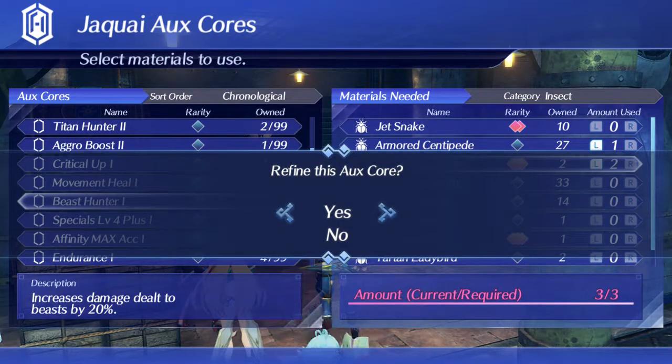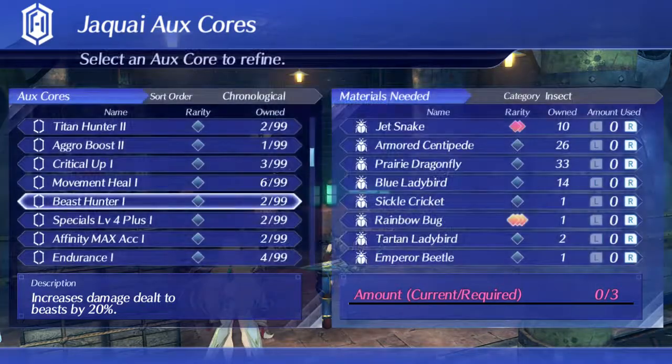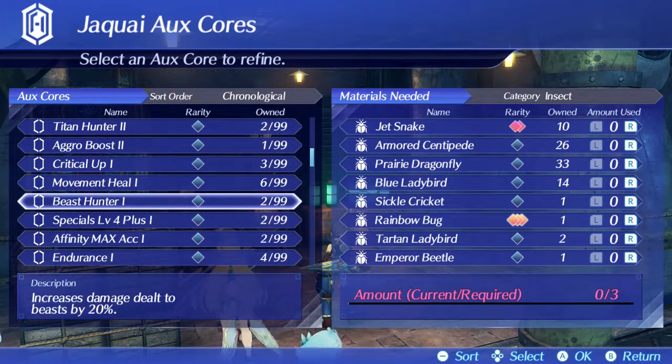Boom — refined this auxiliary core: Beast Hunter. There you go, now I have two. That's pretty much what you have to do — you don't spend money, it's really just about going out there and grinding and finding other stuff. There are other ways you can do it too.